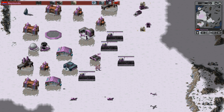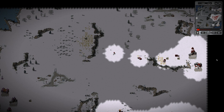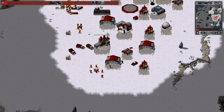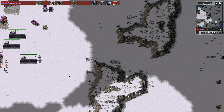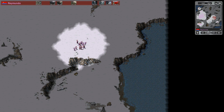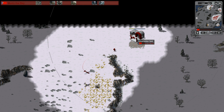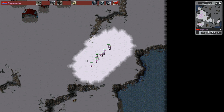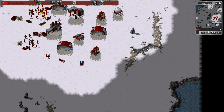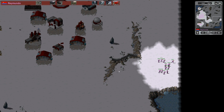Raimundo is actually building more airfields, transitioning into a heavy yak player — which can be very risky. Yaks do not do well against heavy tanks, but they might do well against what Murtro de Rey is doing now. He's building Tesla coils, Tesla tanks, and shock troopers. With his faction and the tech center, he can go into those tier units in the late game. Yaks will do very well against Tesla units — so it's a gamble from Murtro de Rey at this point.